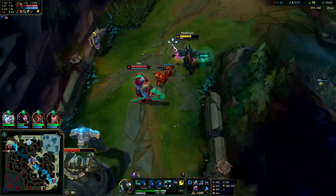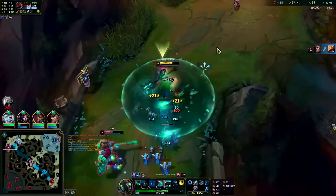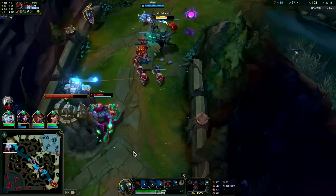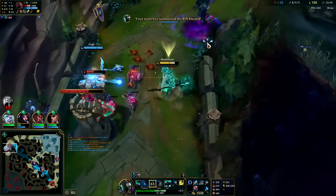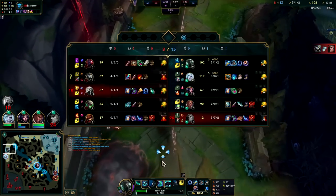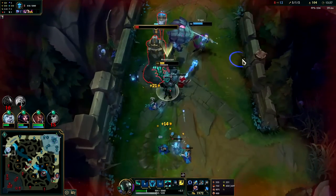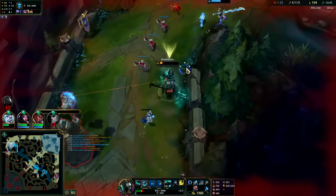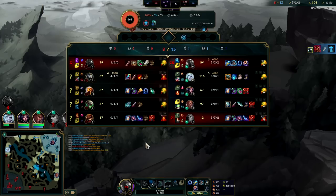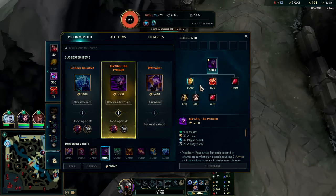He hits us, we hit him — we can heal up faster than he can though. He gives me the passive, nice — it's going to let me push the wave really fast. I'm a lot tankier than he is anyway, so it makes sense for me to tank and for him to do the damage. Yeah, that's really weird when Viego turns into Scion when there's already a dead Scion — very disorienting. At least they didn't get gold from it — it was just an execute, so they didn't get shutdown gold or even the base 300.